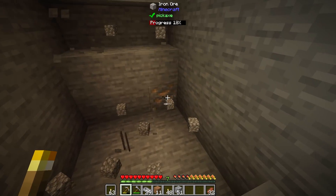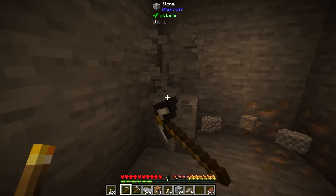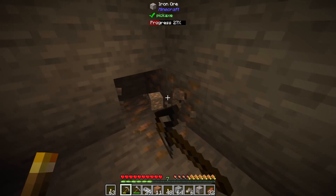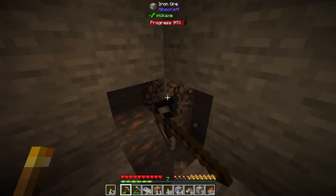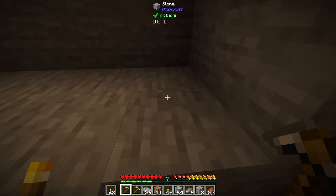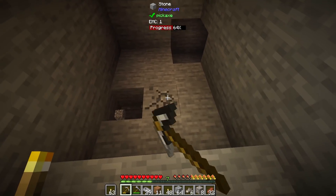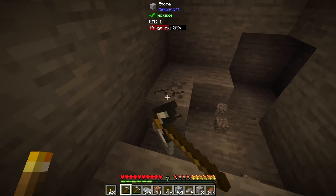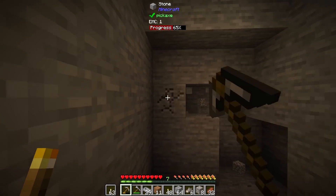We just found iron! Ores don't have EMC values, which is of course intended. So we're going to smelt these down. Later on when we get our ores we want to be able to duplicate them so we can get multiple EMC for the ores we find — we still have to have a way of getting EMC through exchange. I think once we find some villagers that's going to give us a nice boost, because villagers are really powerful for gaining EMC.